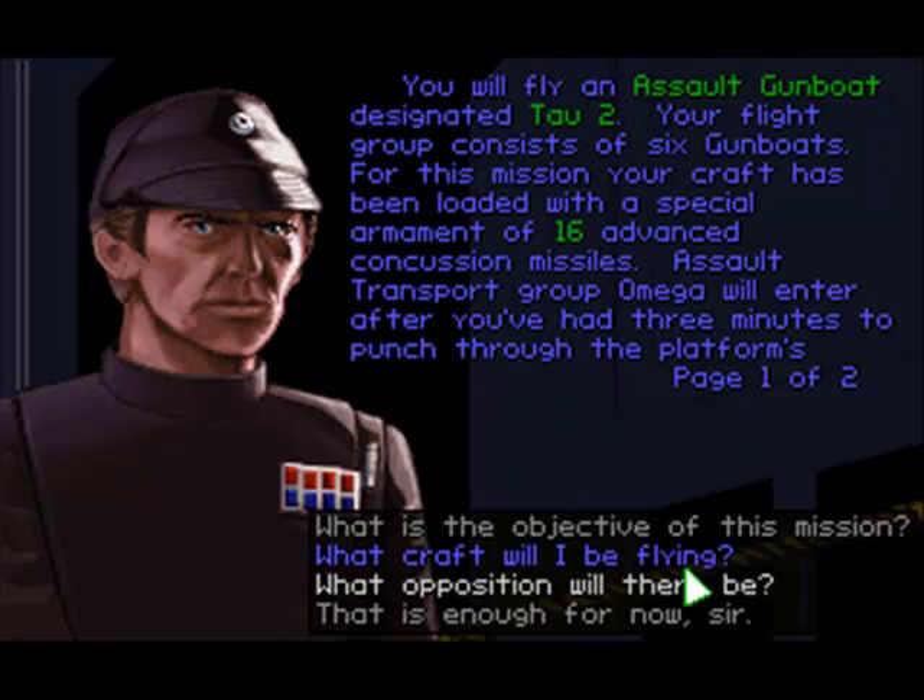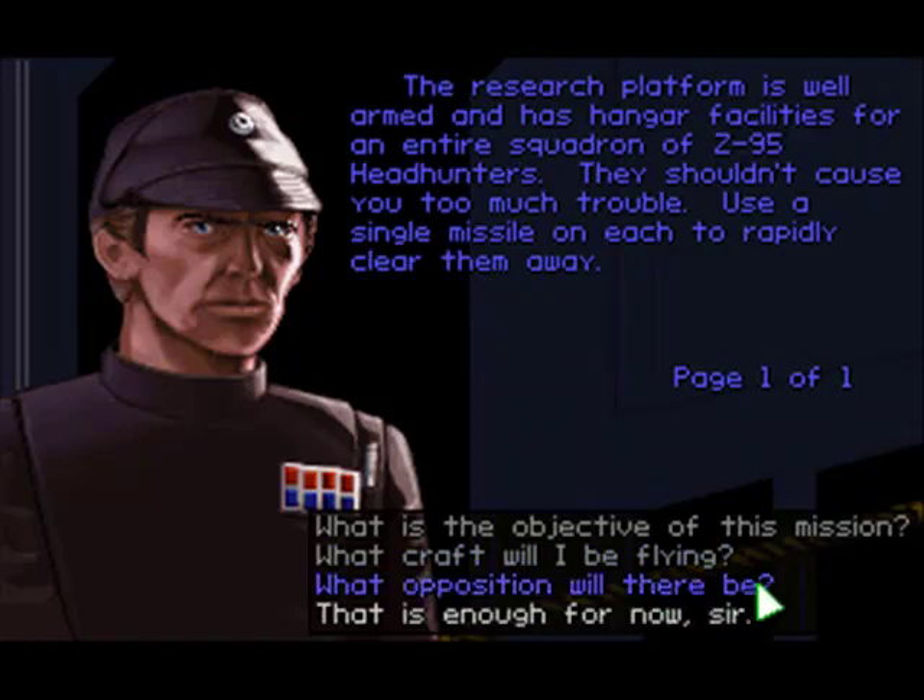Assault transport group Omega will enter after you've had three minutes to punch through the platform's fighter defenses. The research platform is well armed and has hangar facilities for an entire squadron of Z-95 Headhunters. They shouldn't cause you too much trouble. Use a single missile on each to rapidly clear them away.